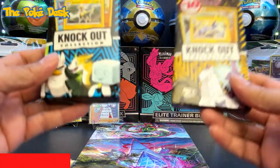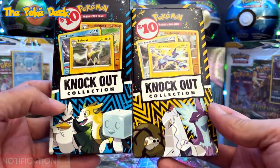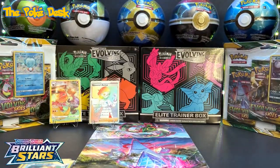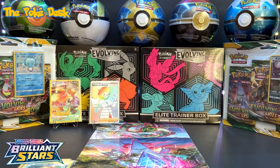For Thursday's video I'm gonna go ahead and open up these two Knockout Collection boxes — haven't decided to do a pack battle. So check that out for Thursday. Here is your code card for watching towards the end of the video — see you guys on Thursday, take care of each other. All righty, bye!